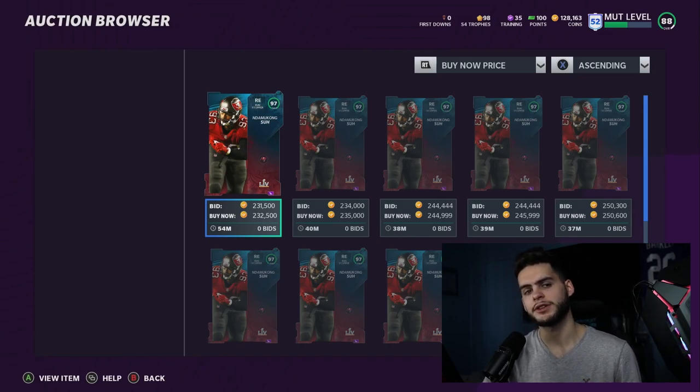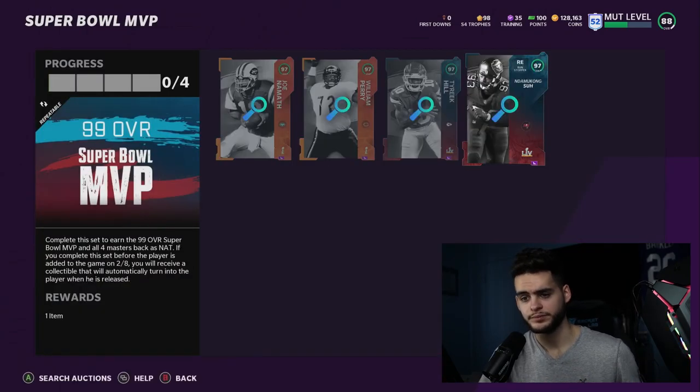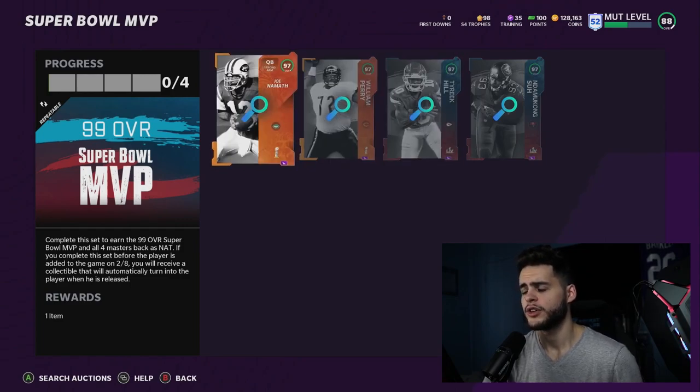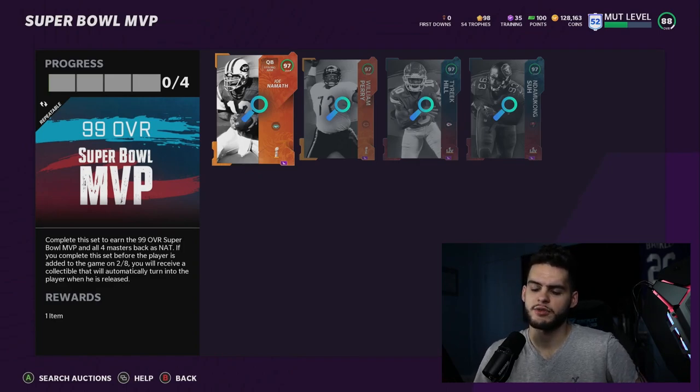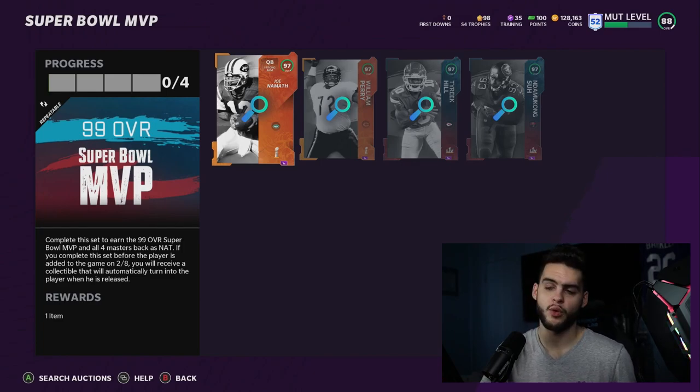The total math I did: it's 1.22 million coins — 1,222,000 coins — to do this set. That sounds very expensive, which is why we have to get into whether it's worth it. We have to first look at who the MVP could be, because that's going to dictate whether or not it's worth it. If it's someone crazy like Mahomes, who might go for 600–700k, the set really only costs you around 500k after selling.